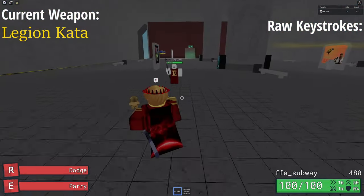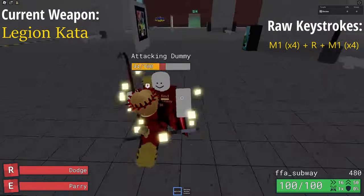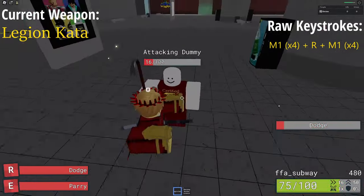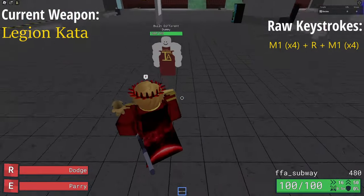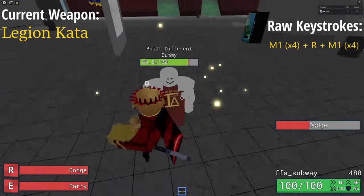For Legion Kata, a simple 100 damage combo can be done by opening with a full M1 combo — you can roll into them if needed — and then as they are kicked away, roll again and do another full M1. This can technically go on infinitely, but it does make you very vulnerable to external sources like other players.